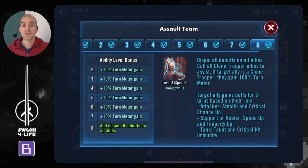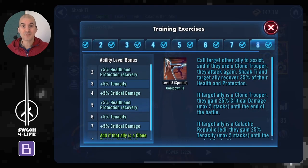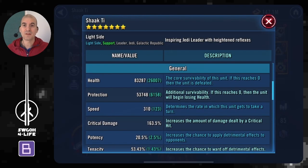Shaak Ti's Assault Team special ability is very useful as well. Because of the Power Struggles modifier, if your Jedi Knight Revan gets taken out you will lose the battle, so you can use her middle ability not only to cleanse debuffs from your allies but also to put Jedi Knight Revan into stealth so he can't be targeted. Her Training Exercise ability will call somebody for an assist and top up some health and protection on them if they need it.